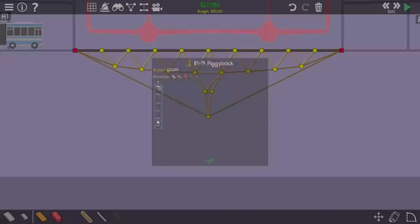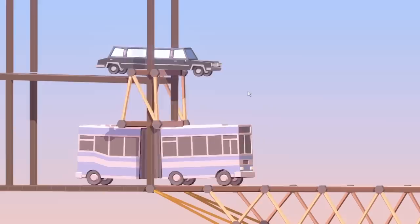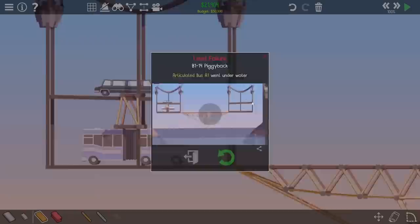However, you'll notice the limo is trapped and the name of the level is Piggyback. So we need to create some sort of contraption which probably involves putting road on the bus, and will likely involve doing the same under the limo. So if I turn that to road, then as they move, that should take the car on top. Yes, it does.